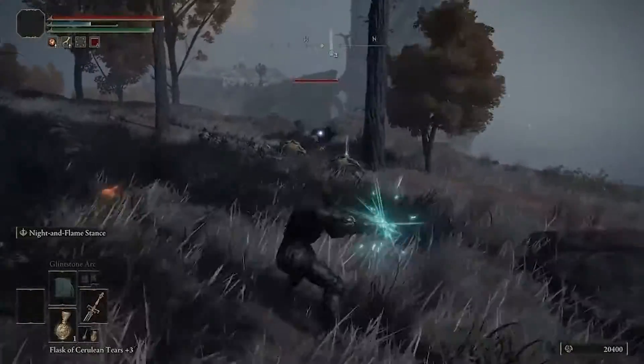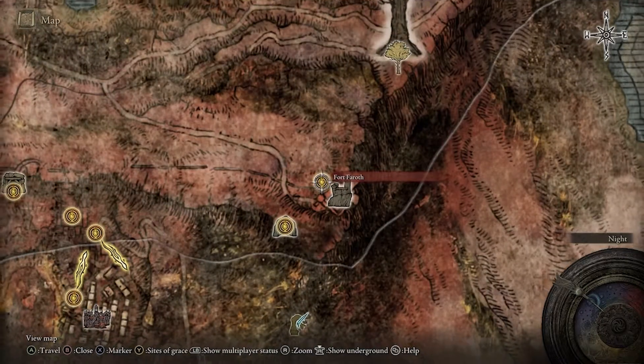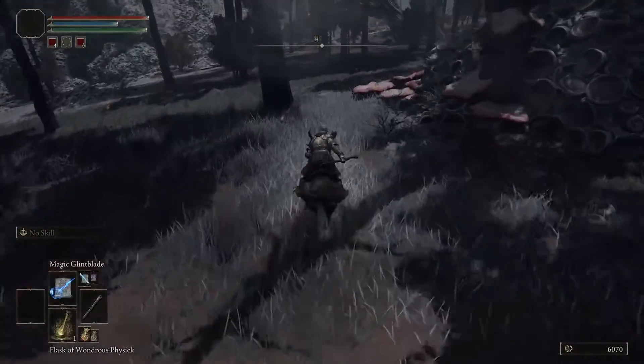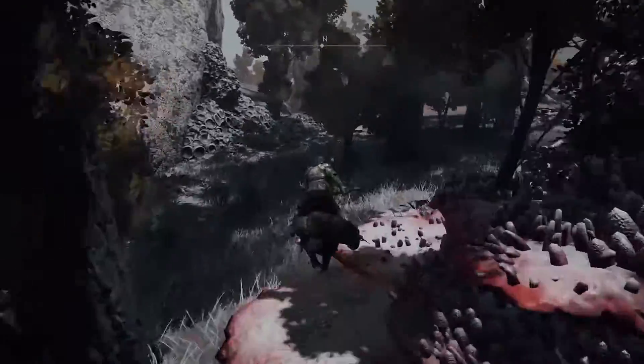The first place you want to go is to the Rotten Lands, to Fort Farrow. From this site of grace, you want to head in this direction towards the edge of a cliff.